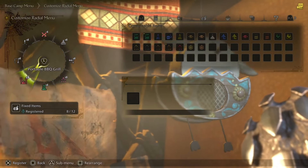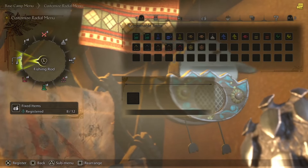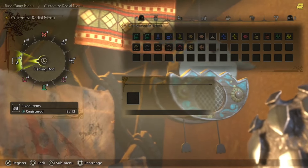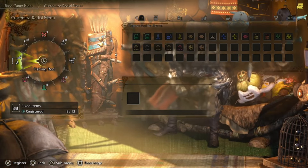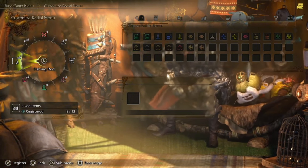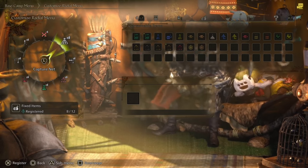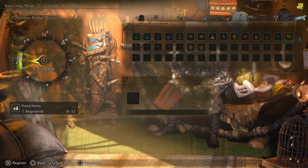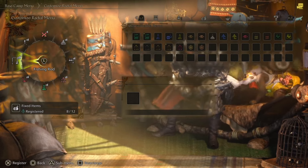Then there's the portable barbecue if you want to cook up some food, and your fishing rod. I've struggled to catch anything with the different lures — it's fairly similar to Monster Hunter World — but basically everything I couldn't catch with the rod, I just caught with the net instead, which was significantly faster. I think once we have more baits and lures available, the fishing rod will definitely play a bigger role.